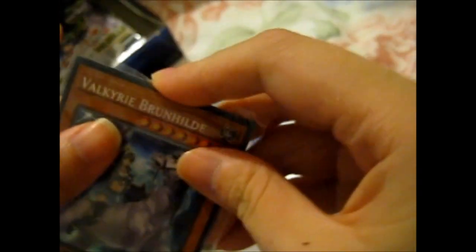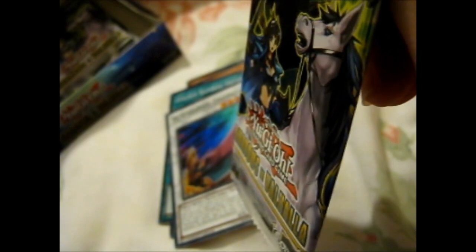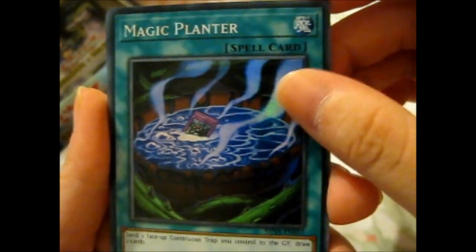She's the one on the cover. Always forget the monsters that are on the cover. And we got a Magic Planter — send any face-up continuous trap you control to the graveyard, draw two cards.